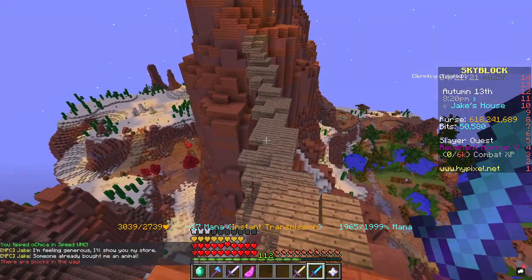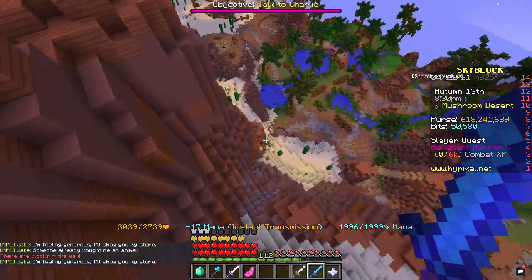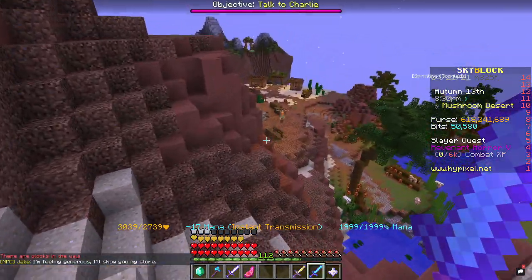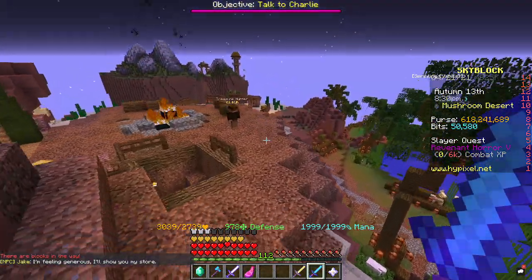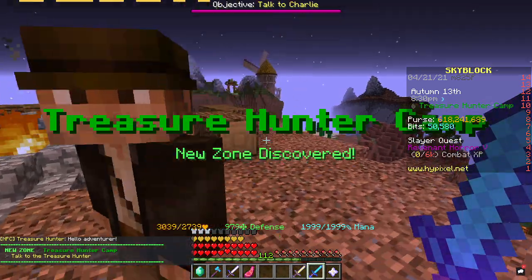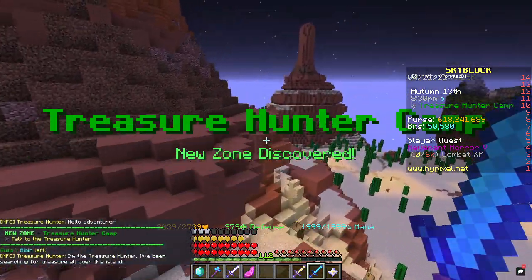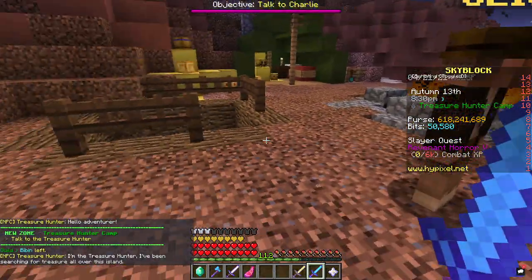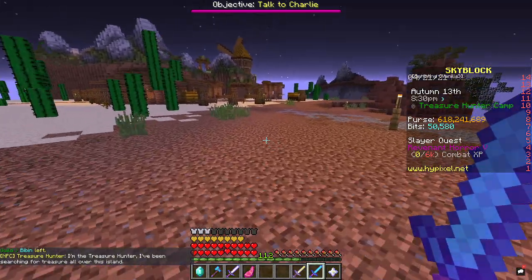The mushroom island update is pretty small but the island is big and it's actually fun to explore. There are a lot of NPCs, like a treasure hunter right here. This guy asks for treasure, and if you go over to the desert you can find a guy with sheep, and there's also a guy who wants you to kill things for rewards.